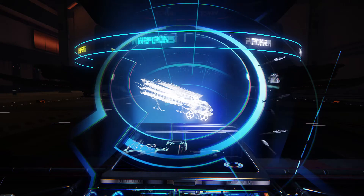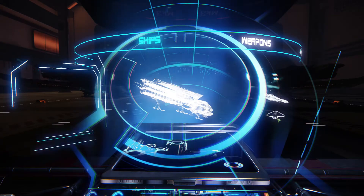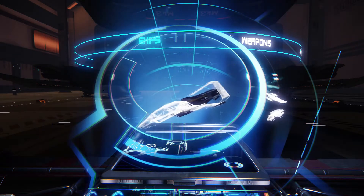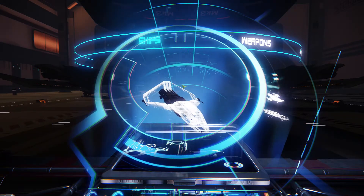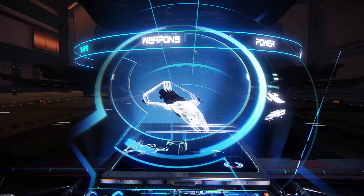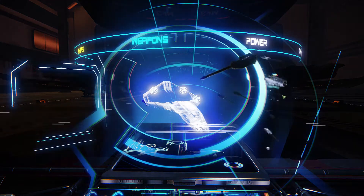For the last ship, you drag your ship menu to the centre again, then drag your ship to the centre. The ships automatically rotate, and if you want to stop that you hold down the tab key again. Then go back to the weapons menu.